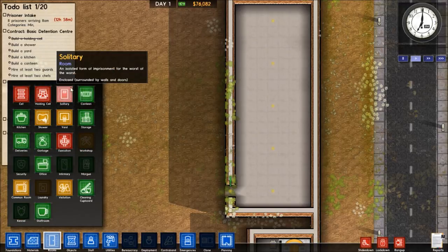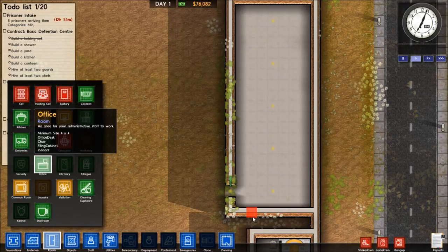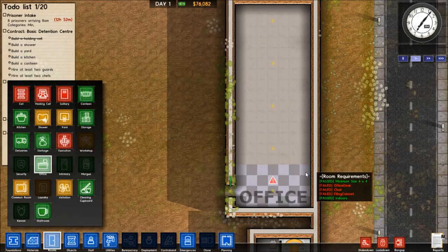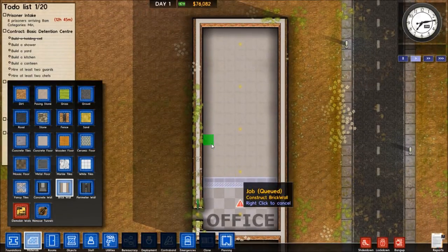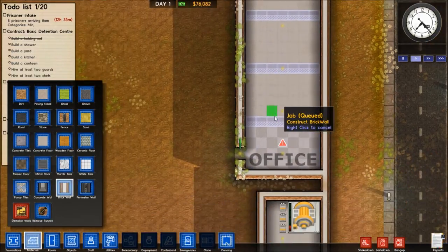Let's see what the requirements are for an office — 4x4, so it's going to have to be at least 4x7. It'll leave enough room for 4 offices. Have to make sure they all have good doors though, otherwise it will probably not count them as actual rooms.